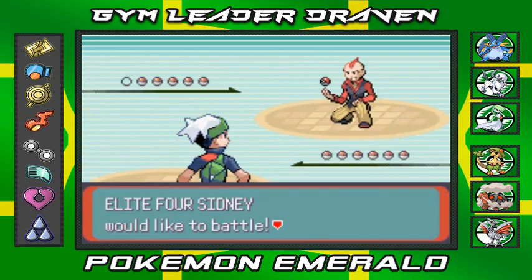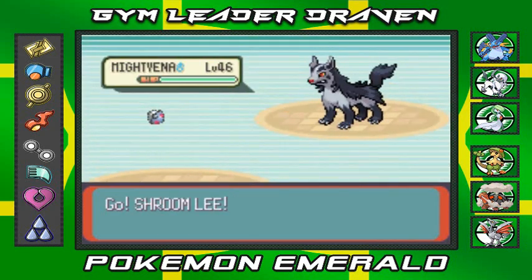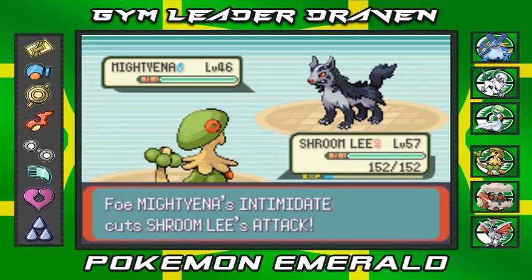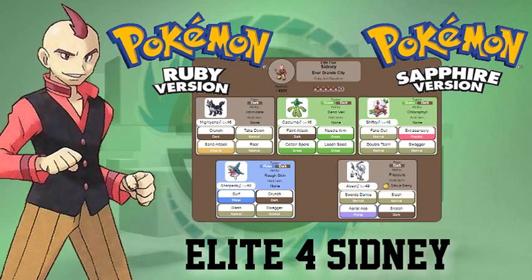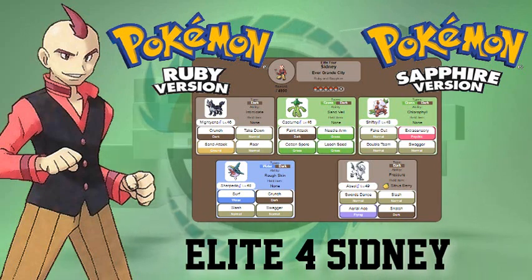He starts off with Mightyena. In Pokemon Ruby or Sapphire, Sydney has five Pokemon: Mightyena, Cacturne, Shiftry, Sharpedo, and Absol. The main thing they all have in common is they're all dark-type Pokemon. Always bring a fighting-type Pokemon if you have one, and an ice-type Pokemon since he has two grass-type Pokemon on his team, plus an electric type.